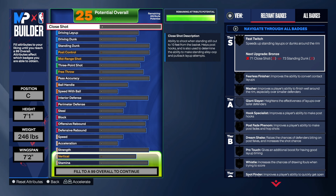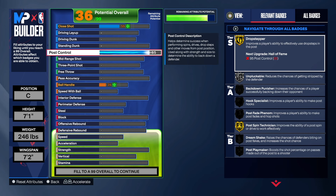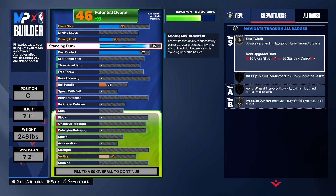We're going to start with the finishing on this build. Porzingis is a really good player — they would have swept the Mavericks if he was 100% healthy, because he is a problem on the perimeter. That was something that Minnesota didn't have. They got Rudy Gobert, he's a paint clogger, but Porzingis is going to pull the opposing center out of the paint. Post control we have at 85, that gives us gold drop step or gold post spin. We also have standing dunk at 85, that gives us silver fast twitch and silver rise up — pretty good. We do get the big man contact dunk, not elite, but we get pro big man contact dunk, which is good.